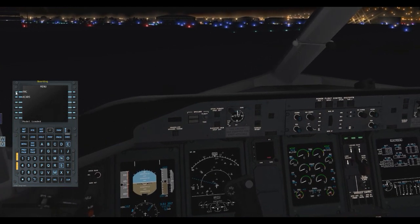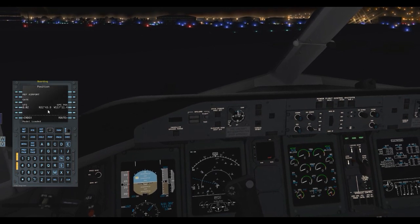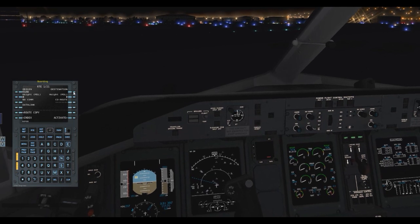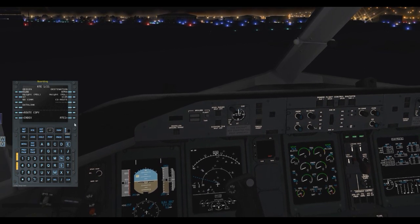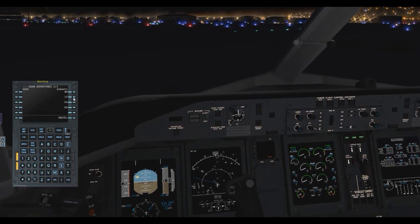We hit the FMC button for basic information, then go into POSINIT to put in our position initialization. We enter KSAN for San Diego, drop that in, then go over to Route. The origin is already there, so we type in KPHX for Phoenix Sky Harbor. We hit Activate and then Execute — it's all activated and our height is set. Now we go to Departures and Arrivals, select KSAN departure, and choose Runway 27. We then find the Pogi 3 IPL transition and hit Execute.